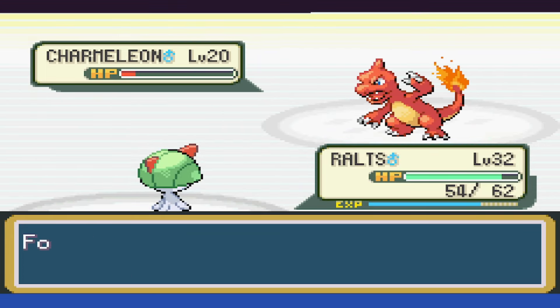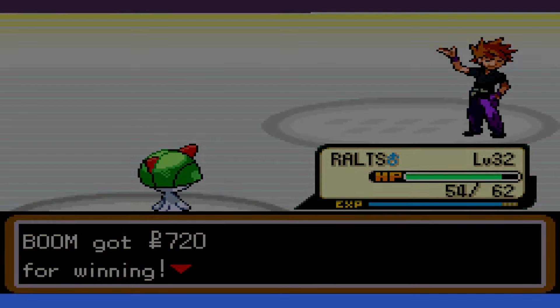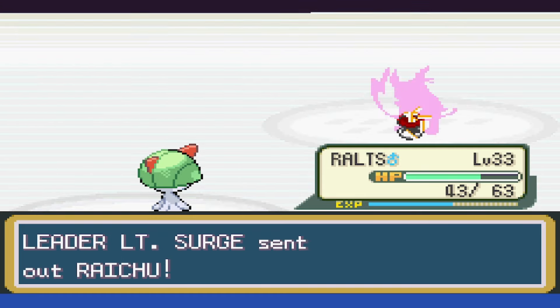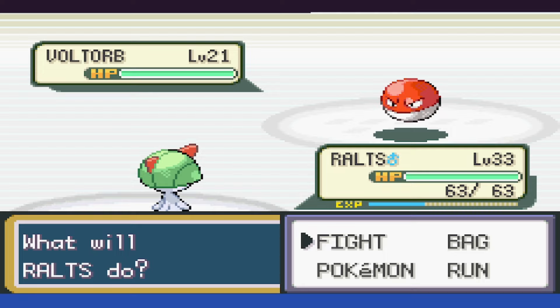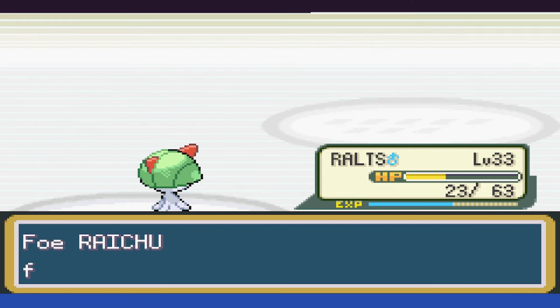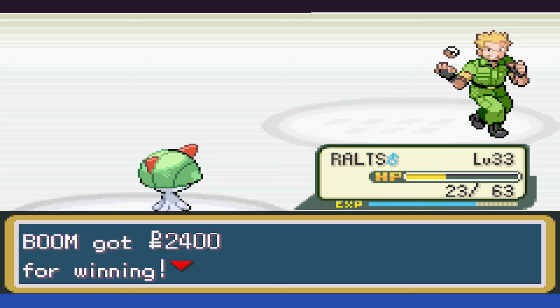Last up is Charmeleon and we use Psychic to take it to red. It only uses Growl and then we can take it down for a pretty easy victory. We head to the gym and it's time to try our hand at Surge, who usually is easy enough. Voltorb is first and uses Sonic Boom as we take it down in one shot. Next up is Pikachu and we thankfully outspeed and manage to take it down with a single Psychic. We have Raichu last, we don't outspeed it, get hit with a critical hit, and go down. It does take about eight attempts, messing with paralysis and Double Team luck, but for the most part this was an easy enough battle to actually win.